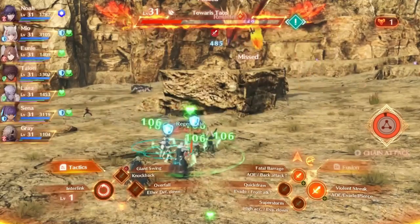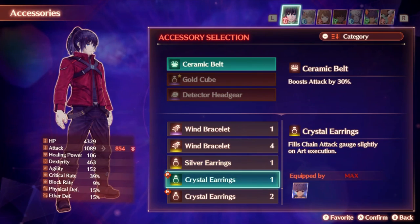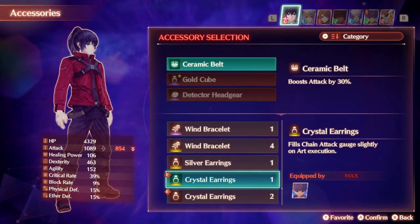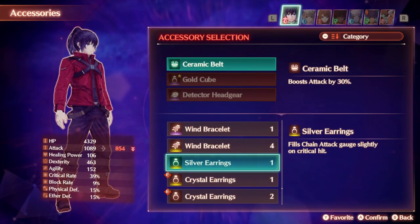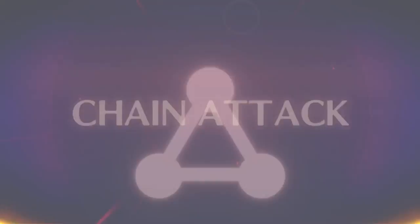There are also accessories that increase the chain attack gauge gain either by getting critical hits or by using arts, and one of the hero classes also has a passive skill that does this as well. Regardless, it shouldn't be too hard to fill just by executing everything properly, and your six AI partners will help out as well.